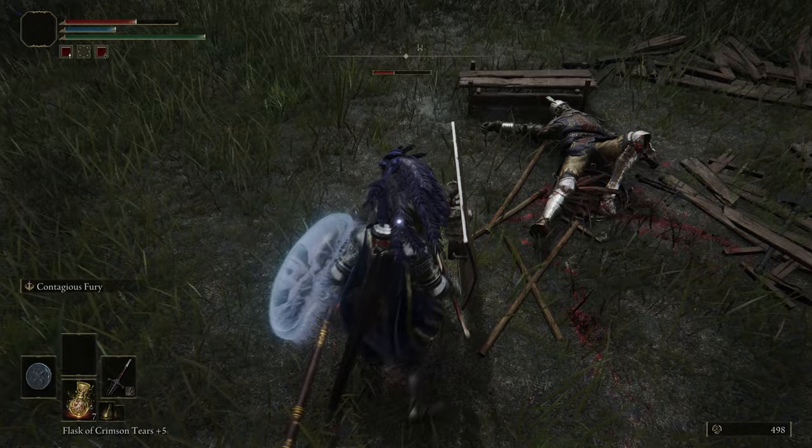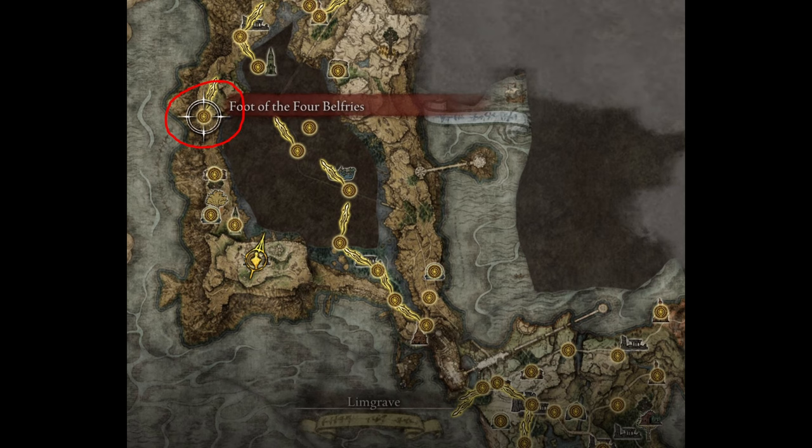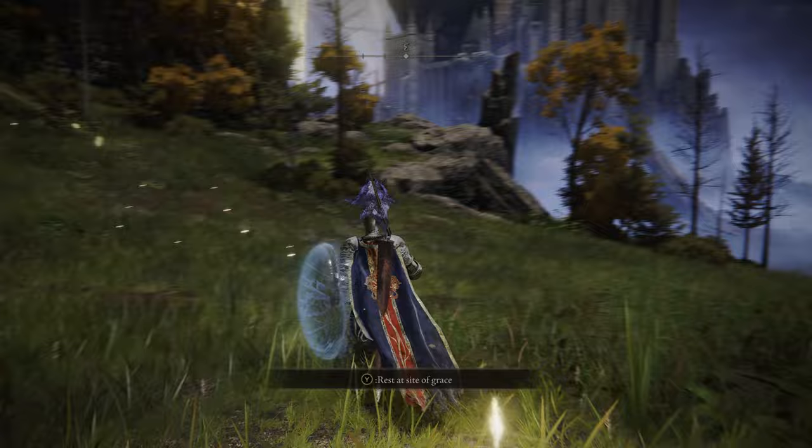So to get started, you're going to want to come to this Shrine of Grace. It is the foot of the four belfries and it's pretty far up. Don't worry if you don't have it or you don't know how to get to it — I'm going to show you how to get there from the beginning of the game. You do not have to kill anything once you get your horse unlocked.